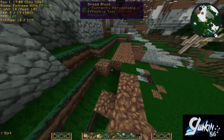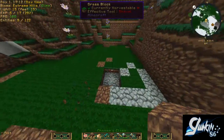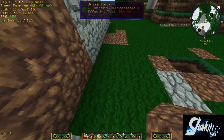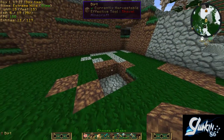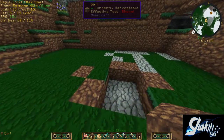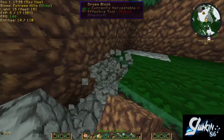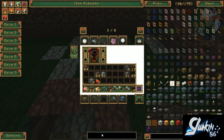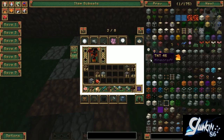I found one. You know what would be really good — if I was using the builder's wand. Let's extend it out. Let's knock this out. That looks pretty good. I'll just fill in the rest of the dirt. There's also another farm block... farmland...